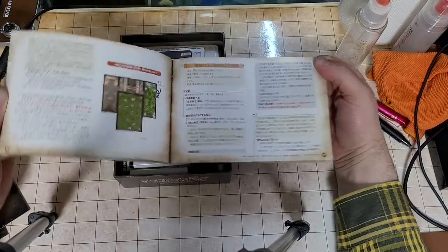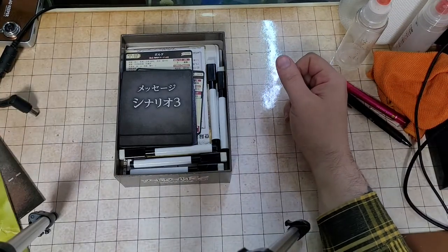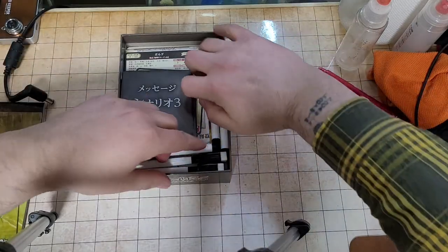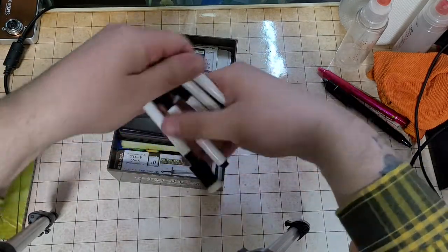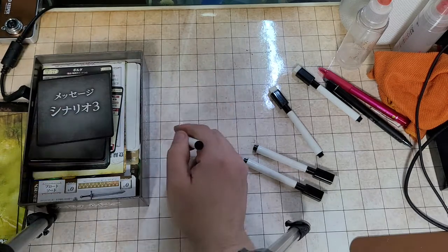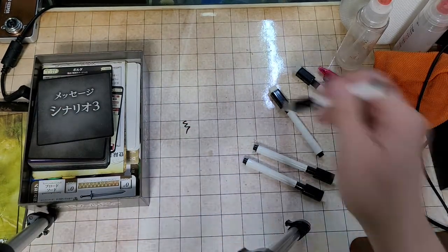The box comes with tons of stuff. It includes dry erase markers with erasers for everybody. Let's see if they still work after sitting for almost a year — and they work as good as new.